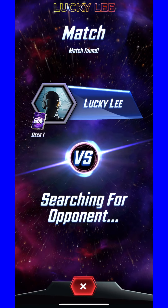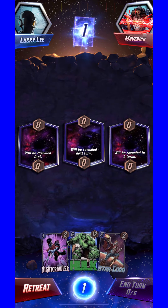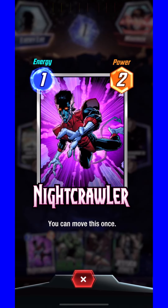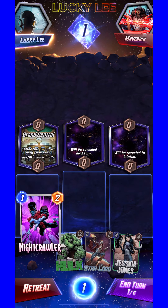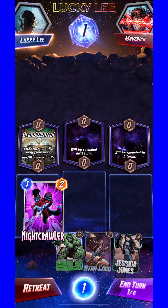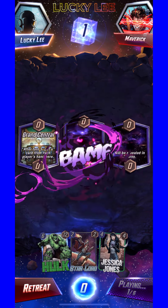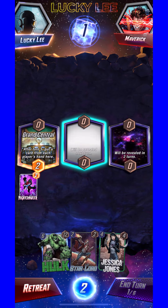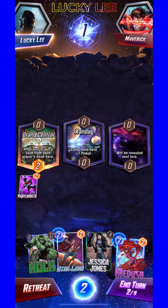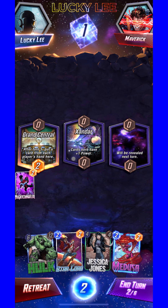Let's dive into this one — Lucky Lee versus Maverick. I've played Maverick before; I'm assuming it's the same one. I like Nightcrawler because I can move him once. After turn five, put a card from each player's hand here — I like that. I can move him once if I want to; I can just grab him and move him.